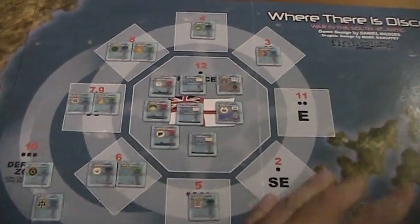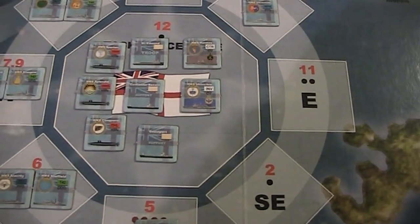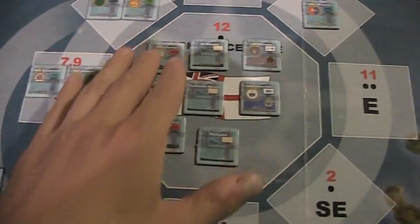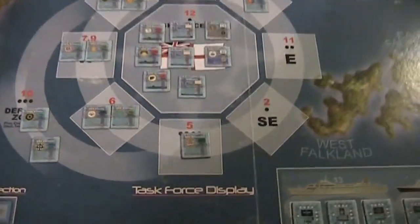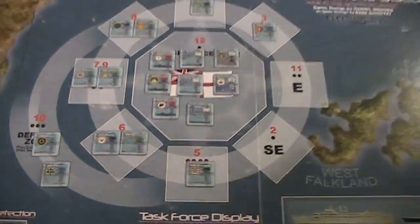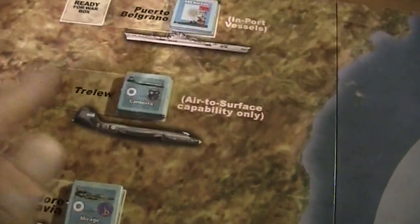This is a display of the task force - this is the center, the core of the task force, where we have the really valuable ships. We have the two carriers, troop transports, and these are the submarines - but they won't remain in here. To escort these center ships, we have warships placed around the central zone. Over here we can see the different bases of the Argentine air force.